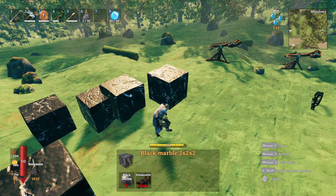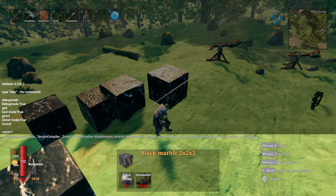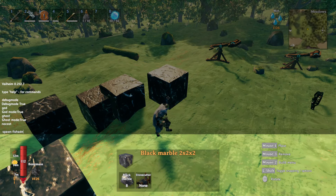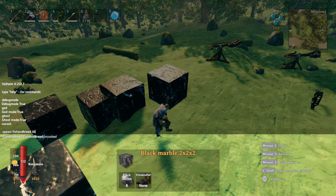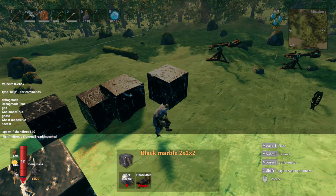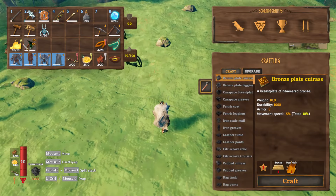You still need stamina, so you can spawn food. You just type 'spawn FishAndBread' and the number right after is the amount — so I just spawned 10 of them and now have 10 fish and bread.